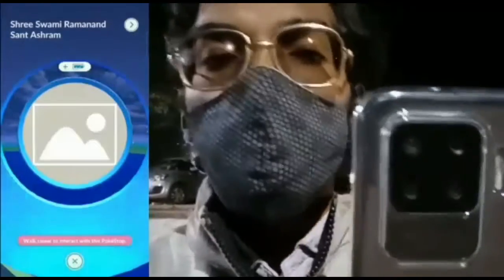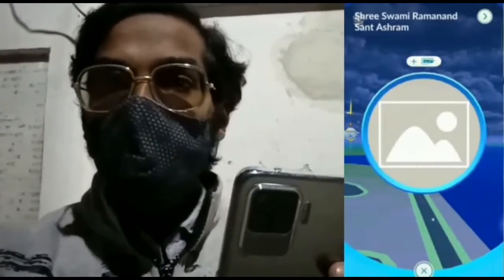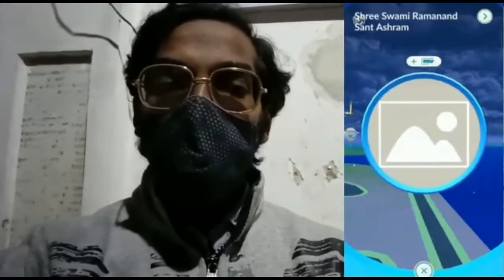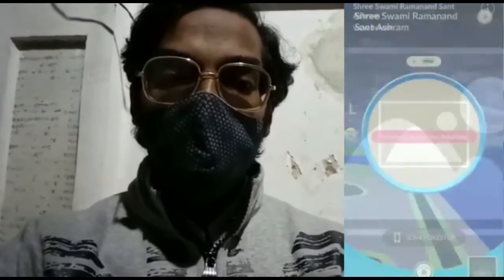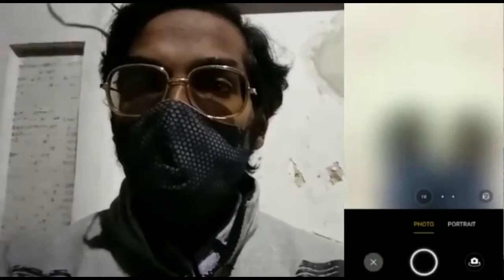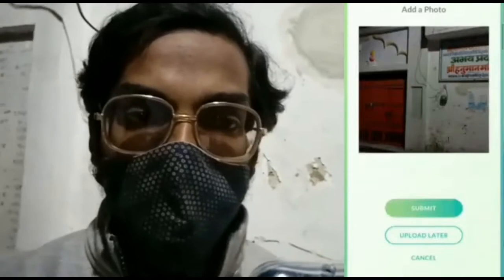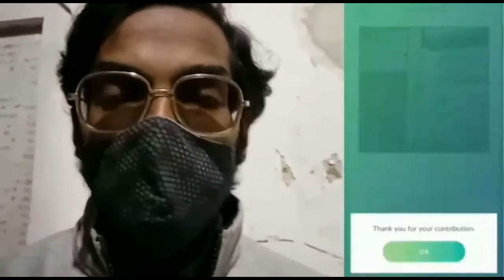We've finally reached our destination: the Sri Swami Ramanan Santa Ashram PokéStop. As you can see in the background, we're going to add a new photo for this PokéStop. Simply click on the PokéStop, then click the three dots, and you'll see the 'Add Photo' option. Click 'Take Photo,' take your best shot, then click 'Submit.' After a short while, the photo will be uploaded. Thanks for your contribution!